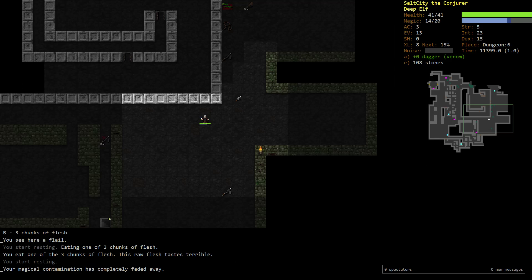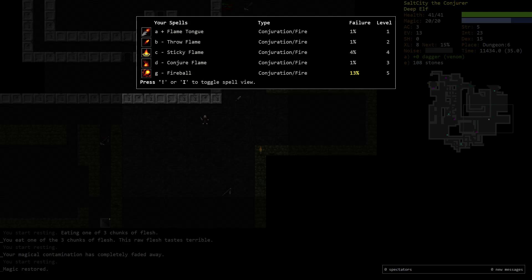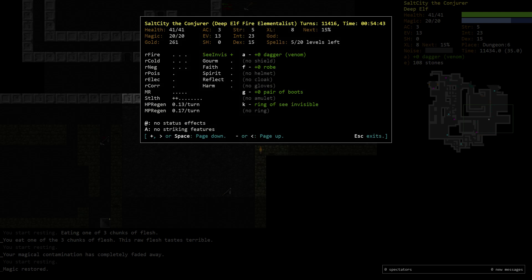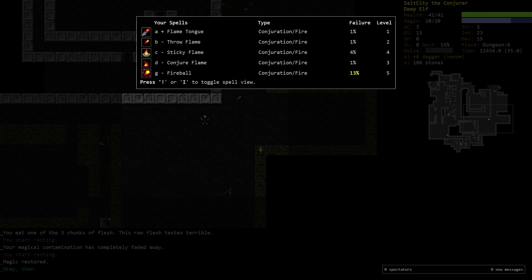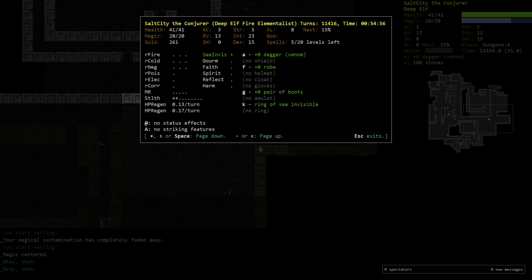This method - running toward a known staircase - is generally the strategy you'll use every single time you play a mage. Now let's expand on the idea of spell levels. Spell levels are a limited resource you use to memorize certain levels of spells. Right now I've used 15 out of 20 spell levels. I can increase that by leveling up, increasing spellcasting skill, or forget a spell using amnesia scrolls to free up spell levels.